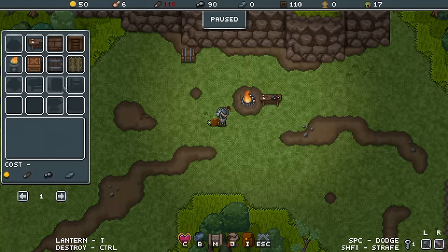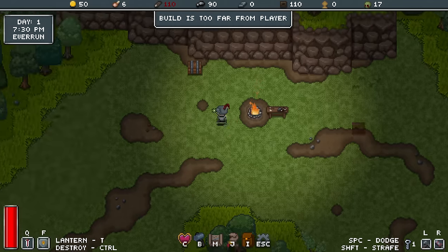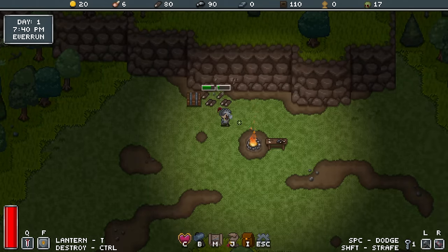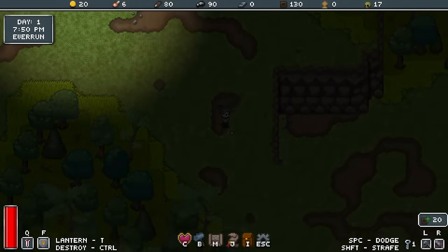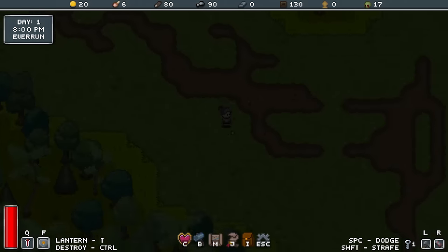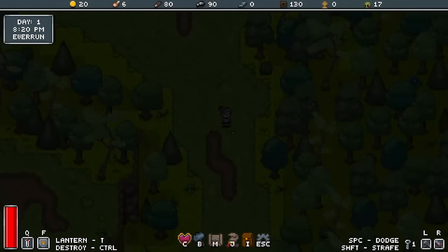I might build a farm plot — or maybe better off using some more crates just to keep me going. Since we found that key, I'm actually going to wander back down the way I came from and try to unlock that door and see what's behind it.